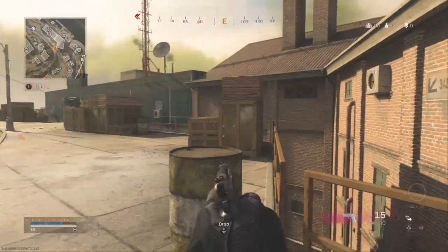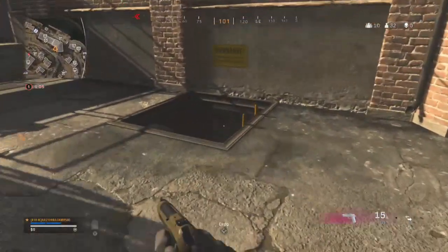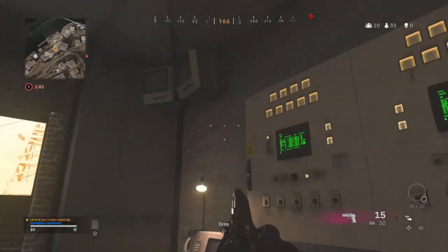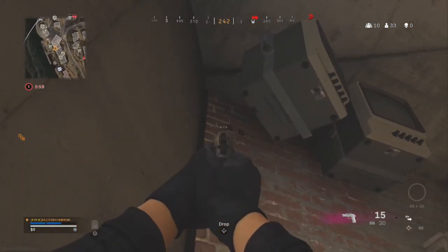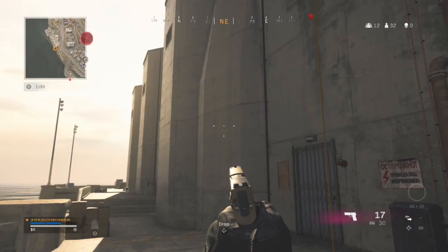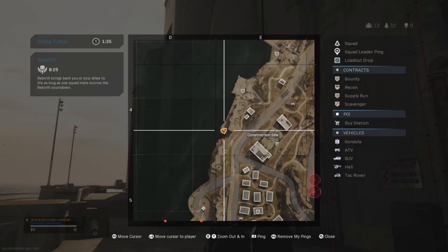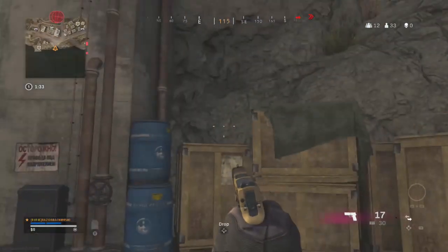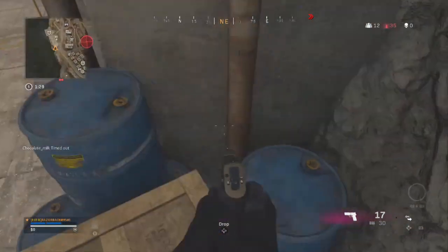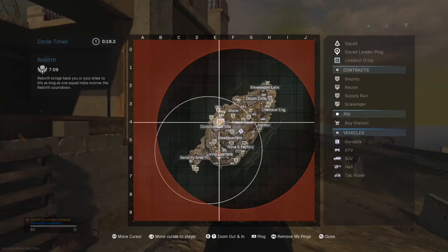Number seven is called TV — go to the road over by Nova 6 factory in the middle of the open area, hop down and go through the hole in the ground, go all the way to the back of the room, and look at the TV for the codes. Number eight is called blue — go to the docks over by construction site, look for the wooden crates and blue barrels, stay on top of the wooden crates, and look behind the pole for the code.